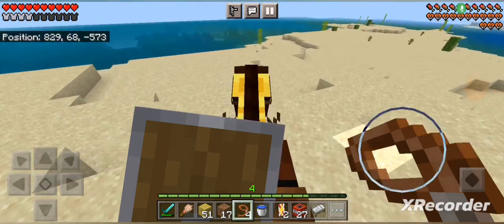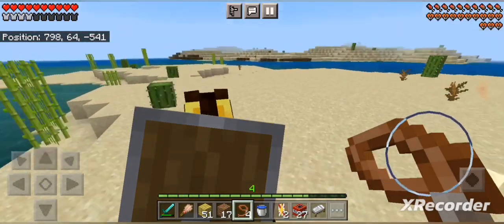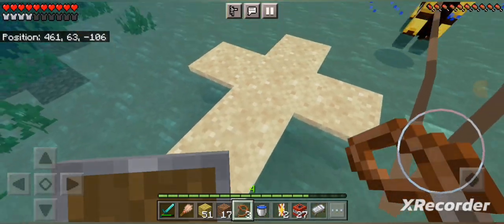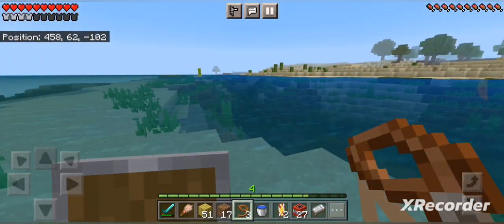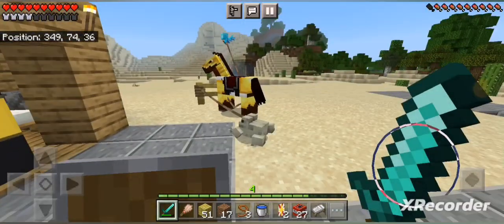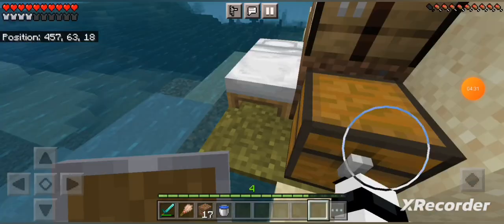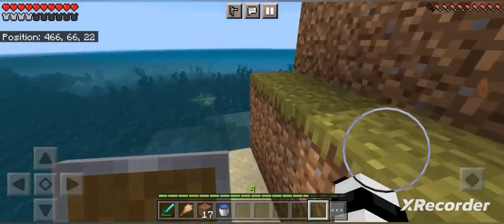I guess the next best thing I can do is try to look for a shipwreck or something around here. I'm so disappointed - I wasn't even close to that well. Is this world cursed or something? That's like the third cross I've found naturally generated. There's something wrong with this world. Well, at least I made a few new friends today. I'm gonna have one last crack at this ocean ruin - better have suspicious sand or gravel or I'm gonna lose my mind. Just putting all my stuff in here just in case anything goes wrong.